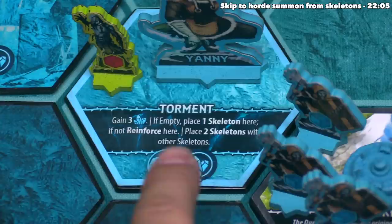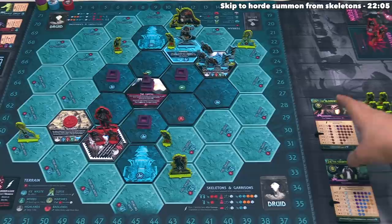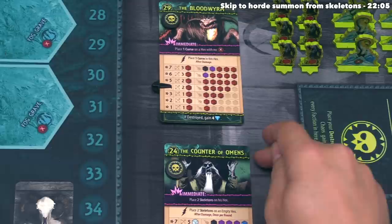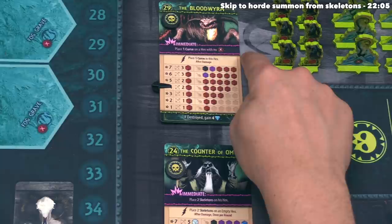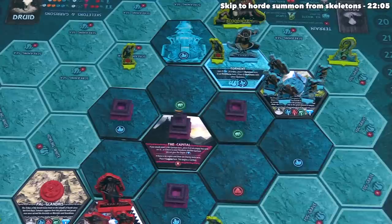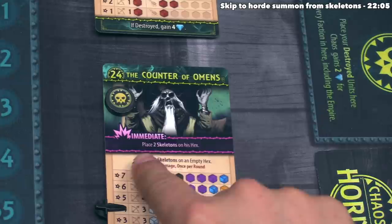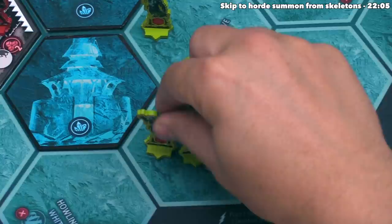There are currently three skeletons on the board, though there should actually be more. Looking at the two horde cards, each was drawn during the event phase with an immediate effect not yet resolved. The Bloodworm says place one curse onto a hex without an X — that should have been placed when the Bloodworm token was placed. The Counter of Omens says place two skeletons onto that horde token's hex. Both of those skeletons should have been placed earlier — sorry for missing that.